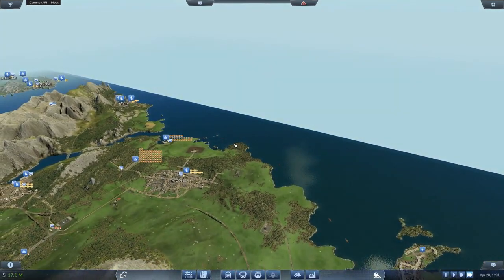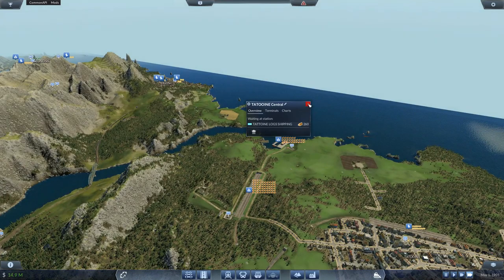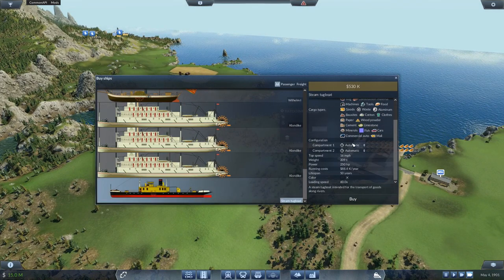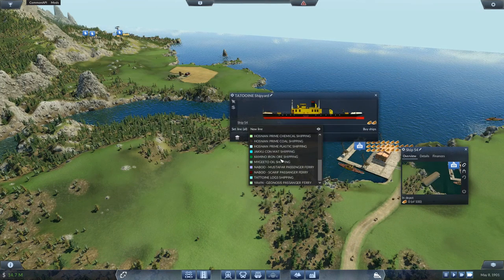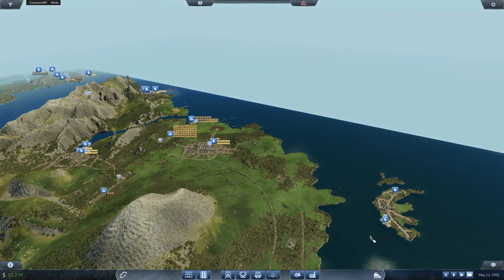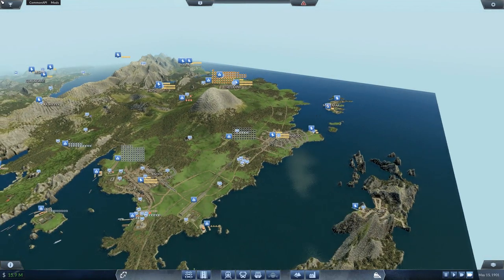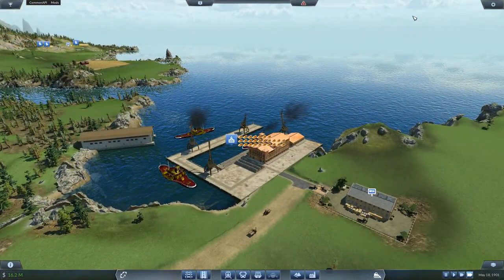Am I getting more logs here? Where are the ships? There's one heading in. The truck stop has stopped. Buy ships — get another one, logs, buy, set line, Tantooine log shipping. So this one will come in, the other one will follow suit — that'll be another two hundred going down the line. Here's the one that is full, so that'll get us another hundred logs in there, which is good because we need more wood powder and more planks.